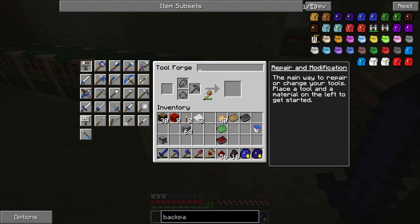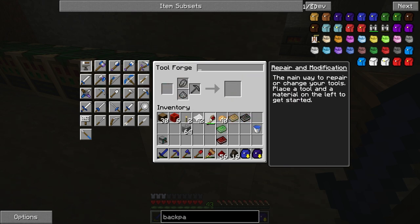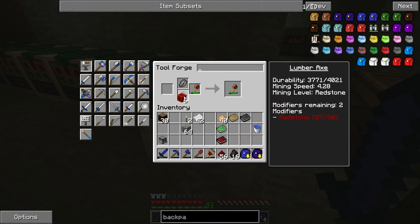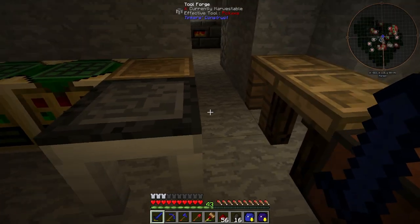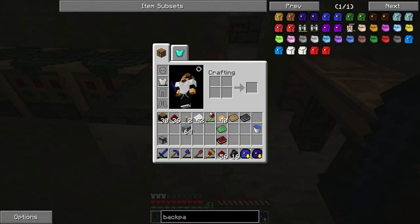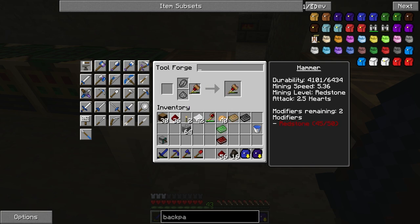Let's do the same with the axe. Look at the look of the axe - that looks neat! I think what we could probably do is break this up and put the hammer back up there and use the smaller redstone. See, now the smaller redstone will keep going, bringing it up to 50 as well.